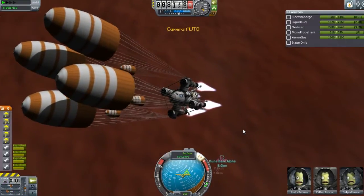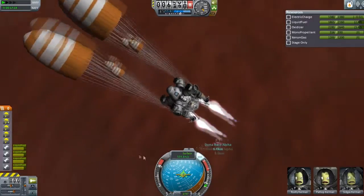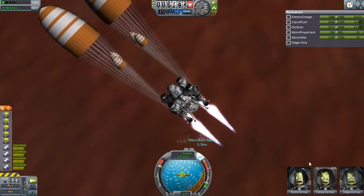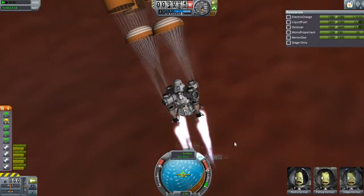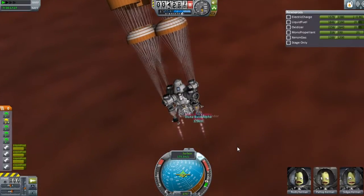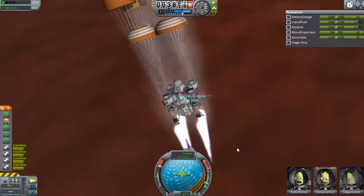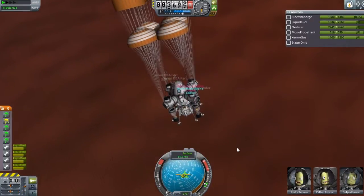Alright, there we go. Wow, I was a little bit concerned there. We're going to shoot past the base a little bit. Holy crap. We're actually not that far off. Turn off the SAS — we don't need it.